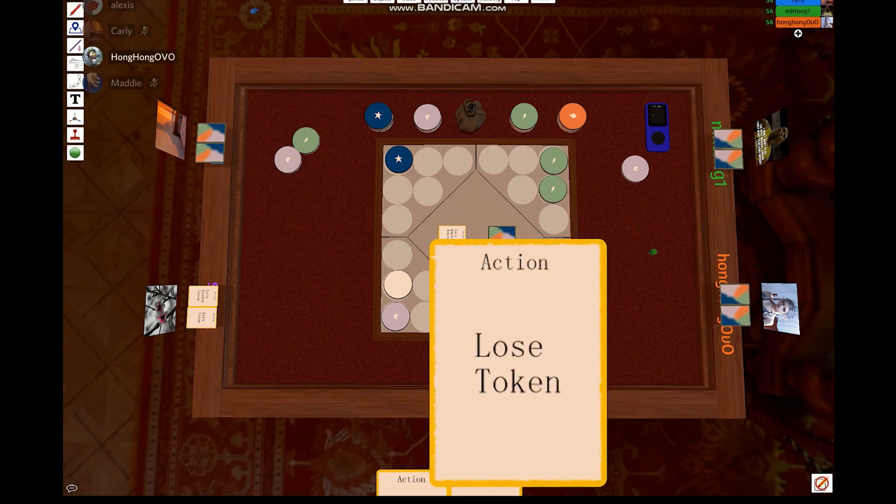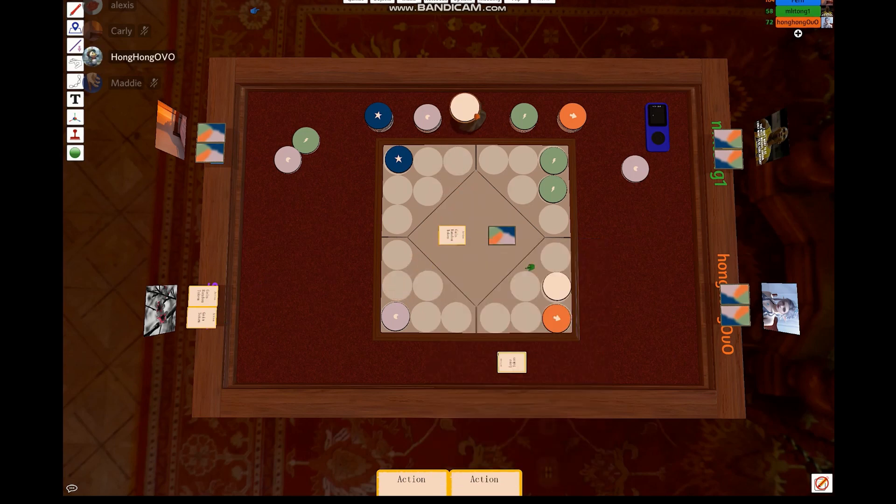When I use a lose token card, I can randomly choose a player on the board and remove one of their tokens that is already on the board and place it back to where it belongs. For example, this wild token is going back to the random token bag. And then I'm finished with my turn.